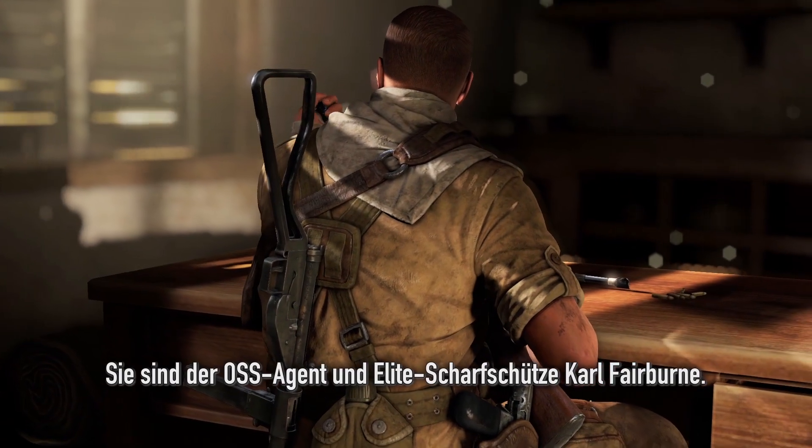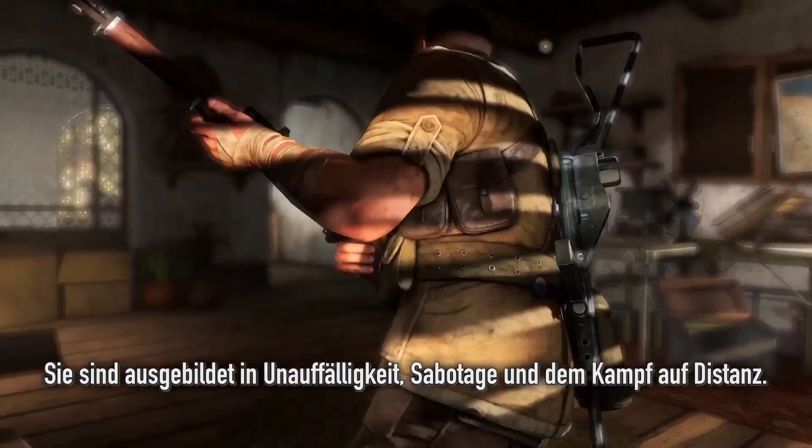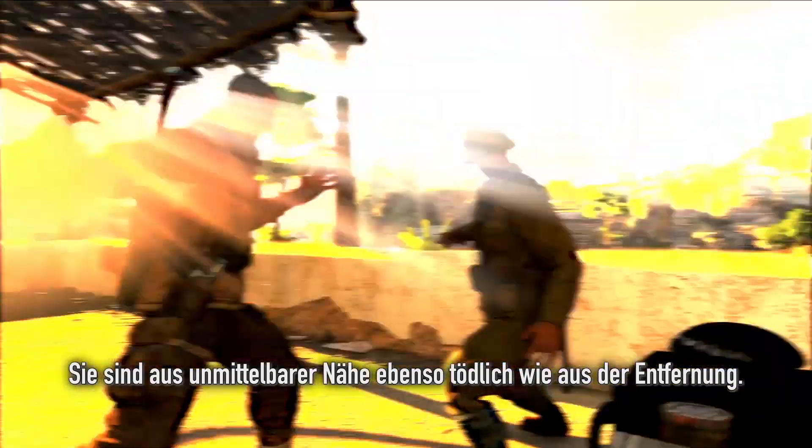You are Carl Fairburn, an OSS agent and elite sniper. Skilled in stealth, sabotage and ranged combat, you are as lethal up close and personal as you are from a distance.